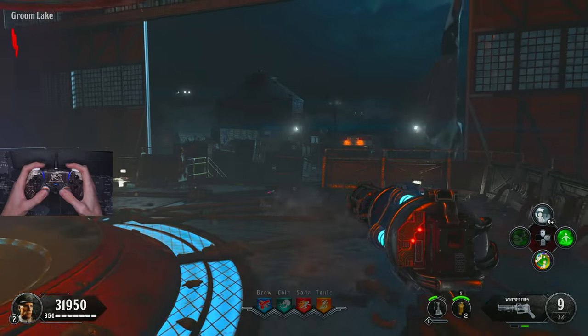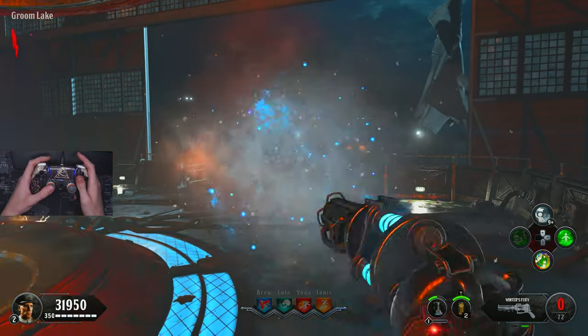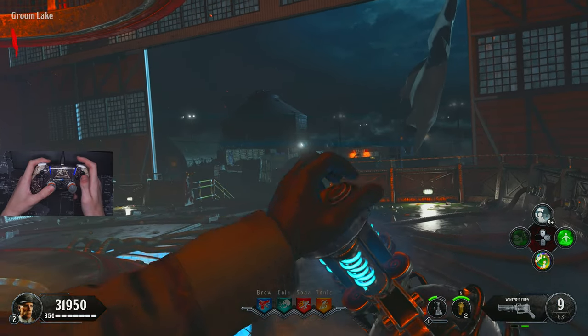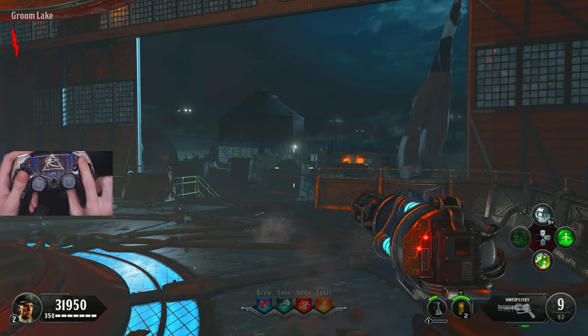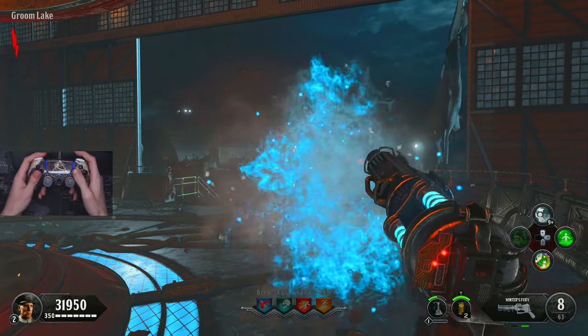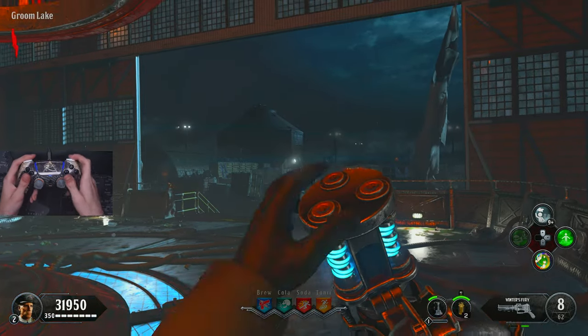Let's say I wanted to shoot out some bullets at the Winter's Fury and then reload it. The normal reload is something like this, but to do the trick, you can double tap your triangle button, do something like that very quickly, and what this will do is it will shorten the reload by about double.